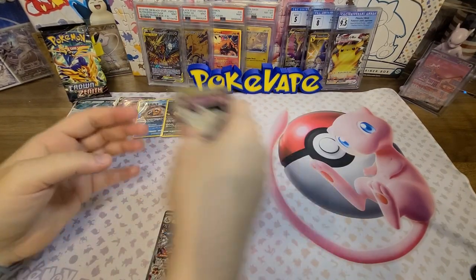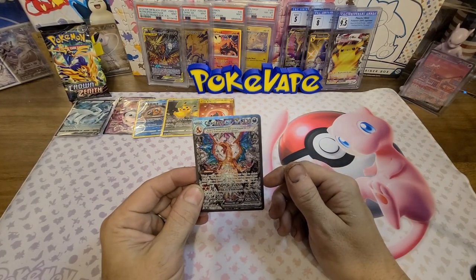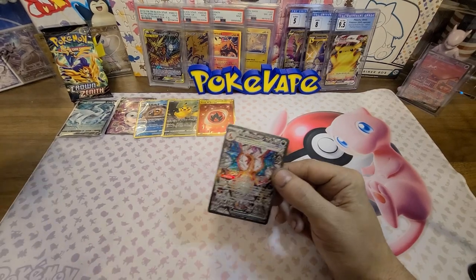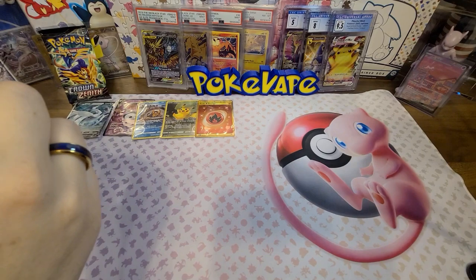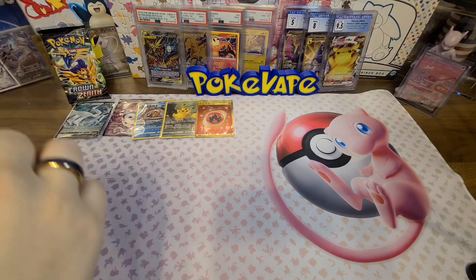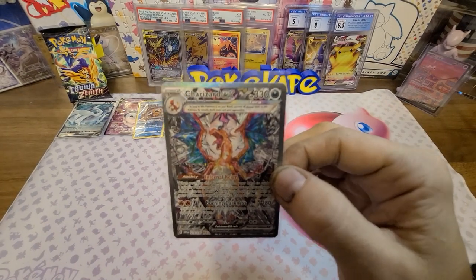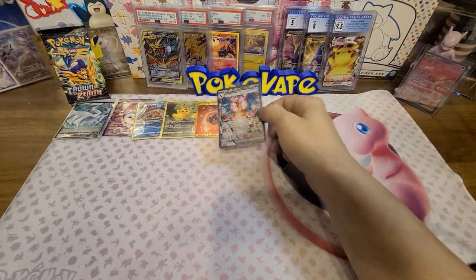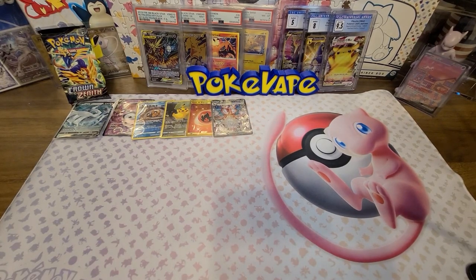A reverse Annihilape - holy crap, there it is! And a Tinkaton Kiss holo. Are you kidding me - a gold card AND the SIR Charizard! That's what I love about that card - the painted stained glass look. That is absolutely beautiful, that is gorgeous. I love it. The number one card in this set - I can't beat it.